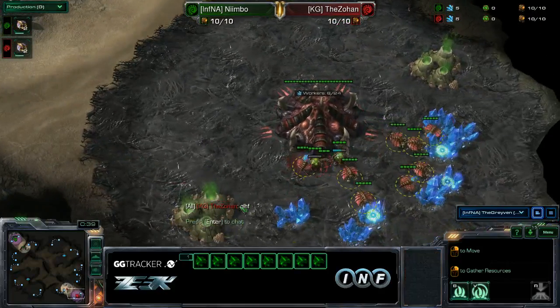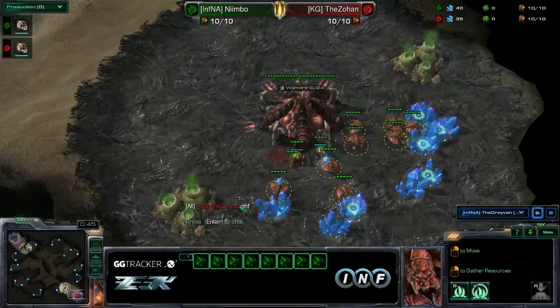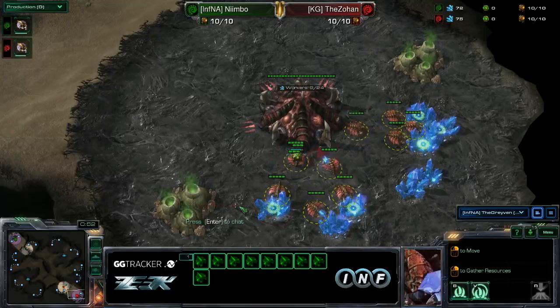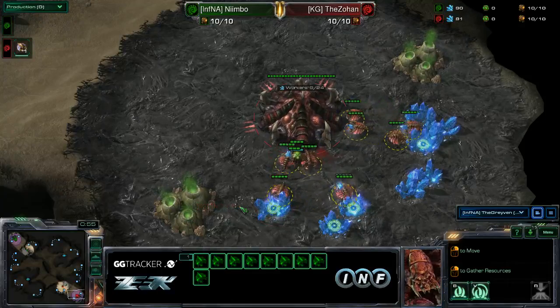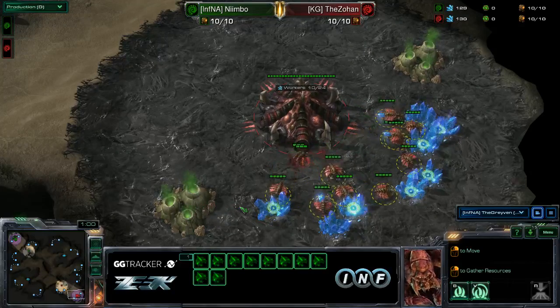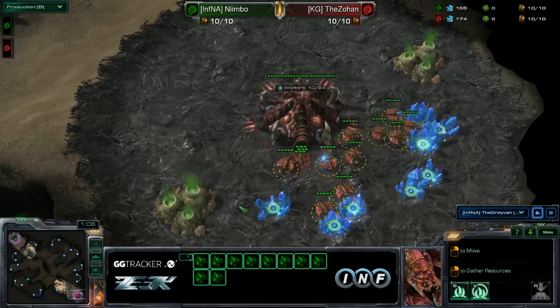And in the bottom right-hand corner, we're going to have a red Zerg, the Zohan. He did win, sadly. But it was a very good game. He was able to put on some pressure that was able to contain Nimbo as he expanded. As the Zohan was able to expand, it worked really well for him. So we'll be looking out for him to do something crazy this time.